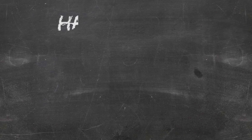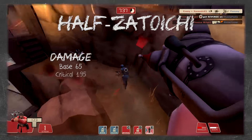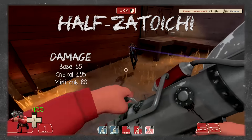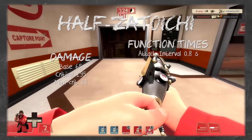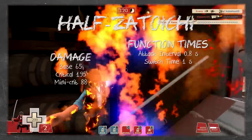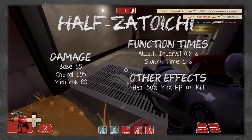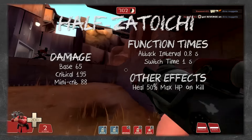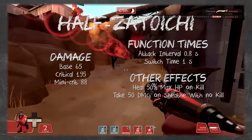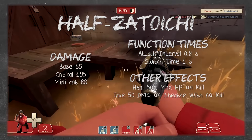The Half-Zatoichi is a samurai's katana with a circular guard from the Shogun Pack. It deals normal melee damage: 65 per hit, 195 on crits, 88 on mini-crits — and instantly kills any player also wielding it, Soldier or Demoman. Attack interval is 0.8 seconds. As a sword, it takes twice as long to draw or sheath — a full second — but has extra range. On kill, it restores half the Soldier's total health: 100 normally or 110 with the Battalion's Backup, and this can overheal. The sword is honor bound: sheathing before a kill deals 50 damage to yourself, and you cannot sheath it below 50 health.